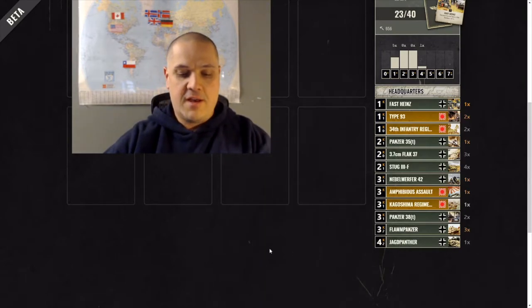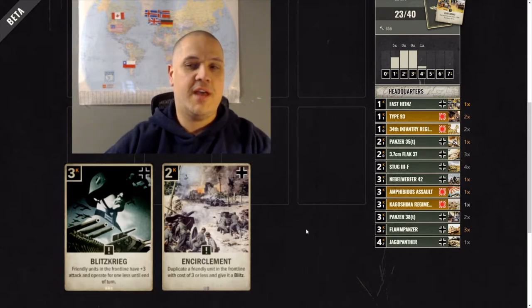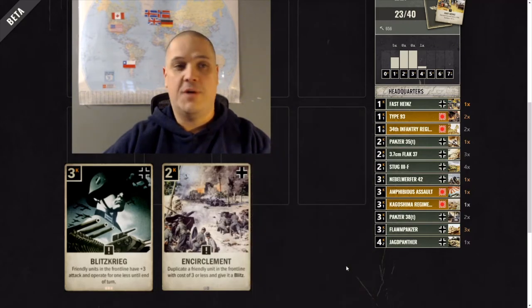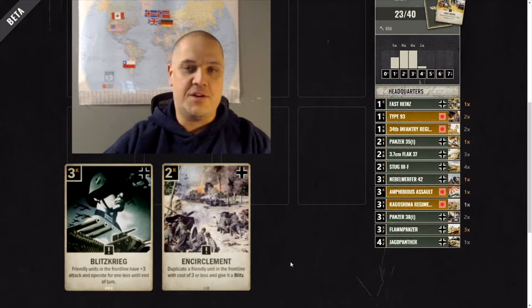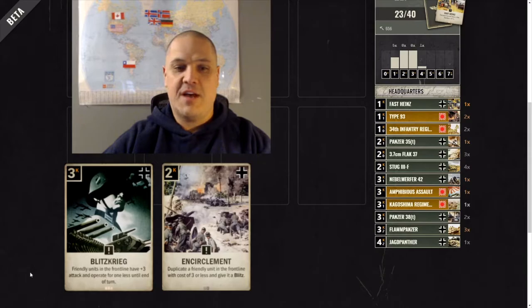Some orders to consider for the deck: Blitzkrieg gives all your front-line units a plus-three attack burst for one turn, which can be handy for one-turn-kill opportunities. Encirclement is also really good — great on Kagashima to duplicate that 5-3 ambush in the front line. Any decent body unit you get to the front line you can encircle and beef up the board right away without dealing with deployment and movement.